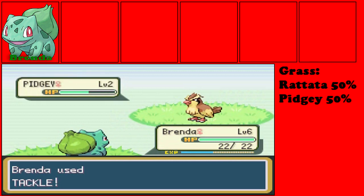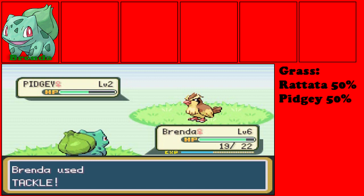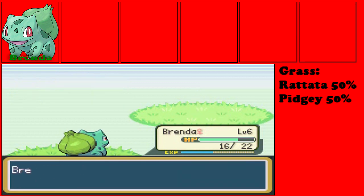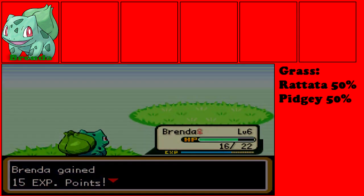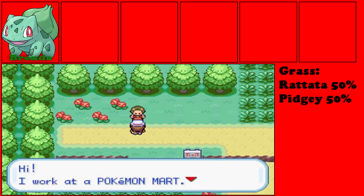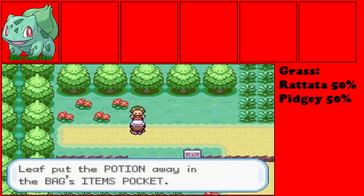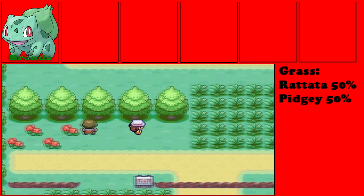We are running into a wild Pidgey on level 2. Wild Pokemon encounters you can find in here — you can find only 2 Pokemon: a Pidgey and a Rattata, which are your 2 basic normal types. Pidgey is pretty much your basic flying type that you'll be encountering. If you talk to this person over here, he works at a Pokemon Mart and he'll give you a free potion.